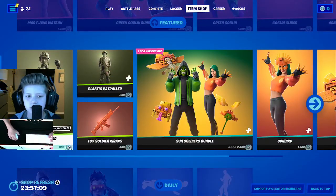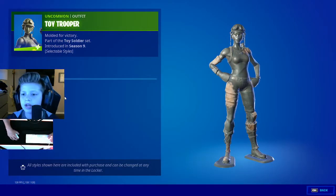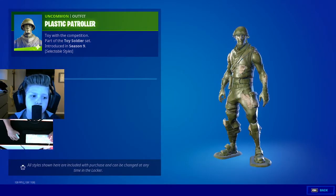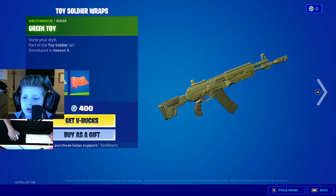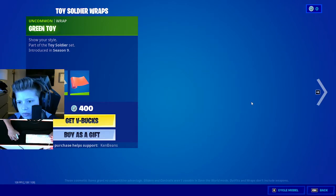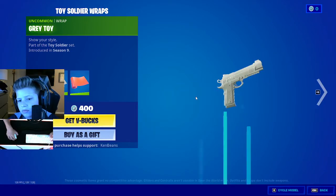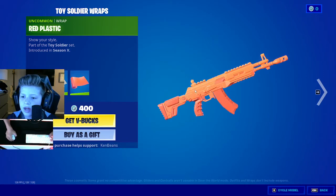Oh my gosh, you got Toy Trooper with 3 styles: this one, this grey one, and then this red one. Then you got Plastic Patroller, who has this green one, this grey one, and then this red style. You got the green toy wrap, the grey toy wrap, and then the red plastic wrap.